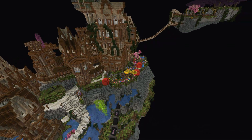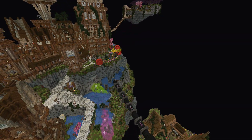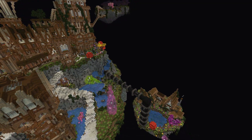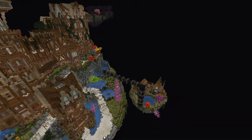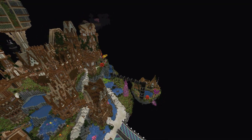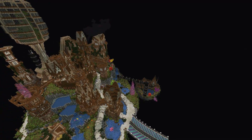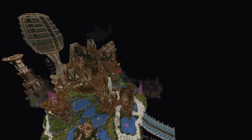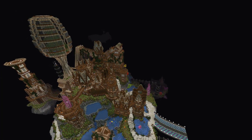I think it worked really well. I do think at some point I need to come in with a slightly different palette. Down in the bottom right of your screen you can see the upcoming stables, which aren't connected yet except by that pipe. I used some dark oak there and it really helped, so I think adding dark oak — maybe jungle or birch — would just bring in a little bit of different color.